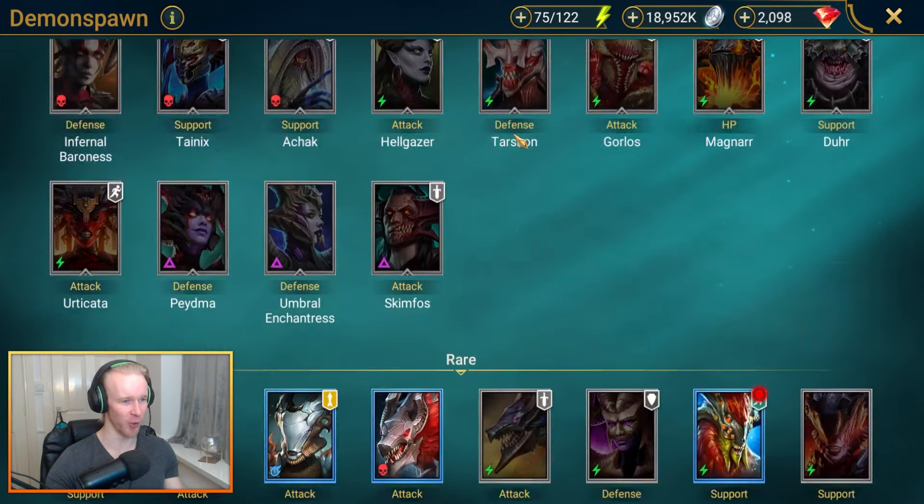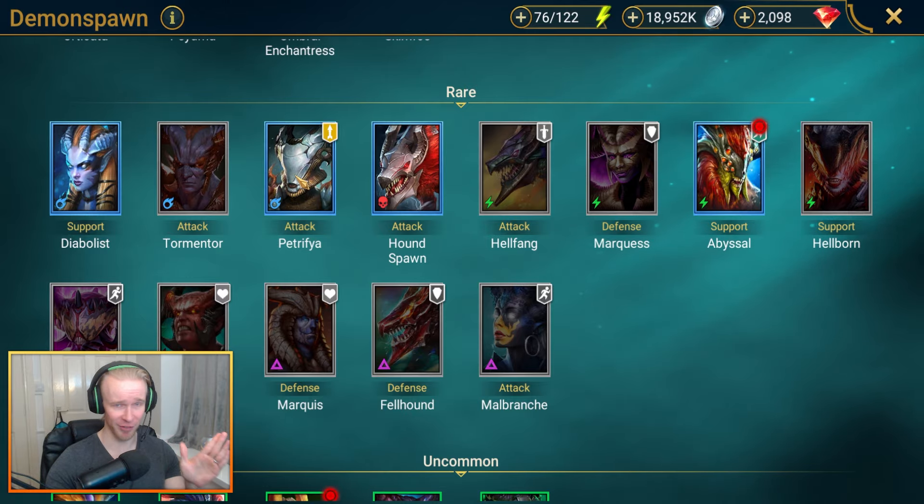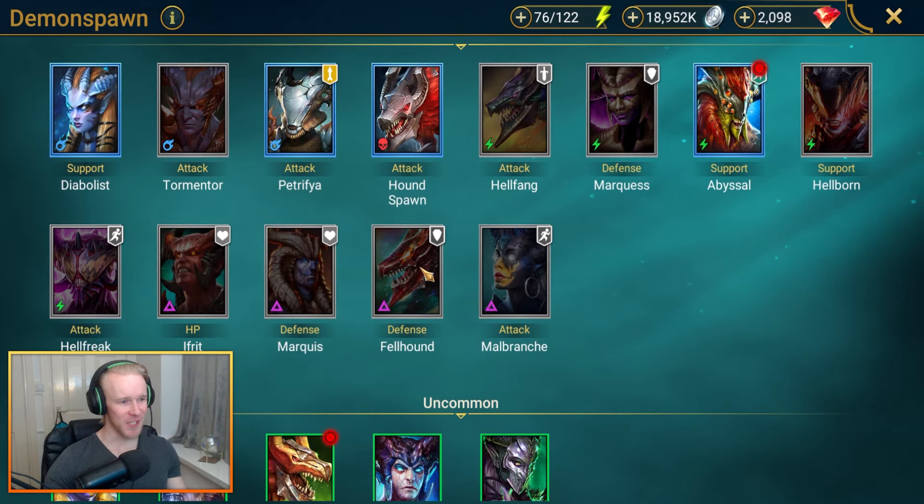Straight into Demon Spawn — there are a few good rares here. Abyssal is honestly pretty good with all-around buffs and can cover multiple roles, making her really good for faction crypts. Diabolus is campaign farmable with great turn meter control and speed buffs. Petrifia is pretty good — a Frozen Banshee rival. But my pick has got to be Felhound.